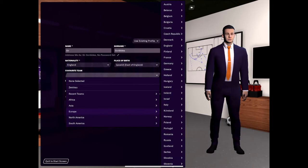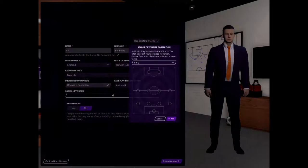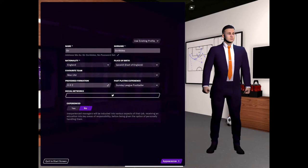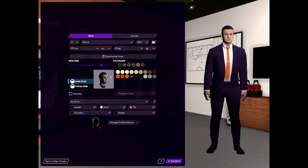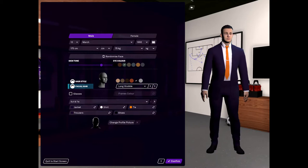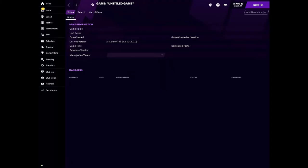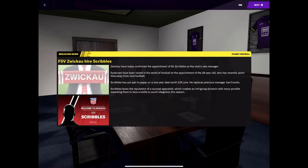I already set up a profile. I'll go with Man United — they're not exactly my favourite team but they used to be the team I supported when I was younger. Favourite formation, keep it simple: 4-4-2. Past playing experience: Sunday league footballer. For appearance, there's something a little broken where you can't actually change the appearance, so I just randomised the face — and I think we've got a winner right there! He looks amazing, so we're confirming that and in we go.